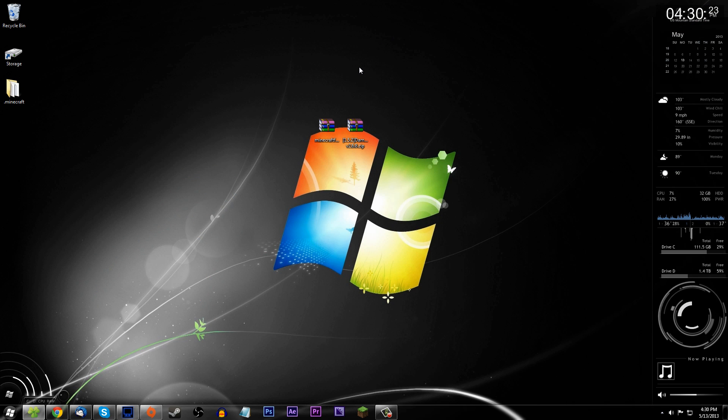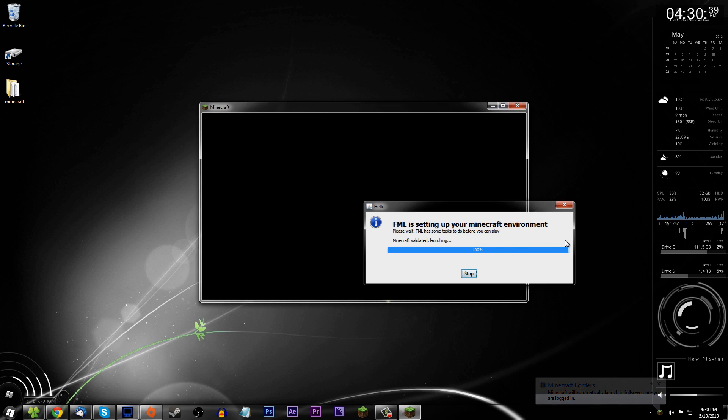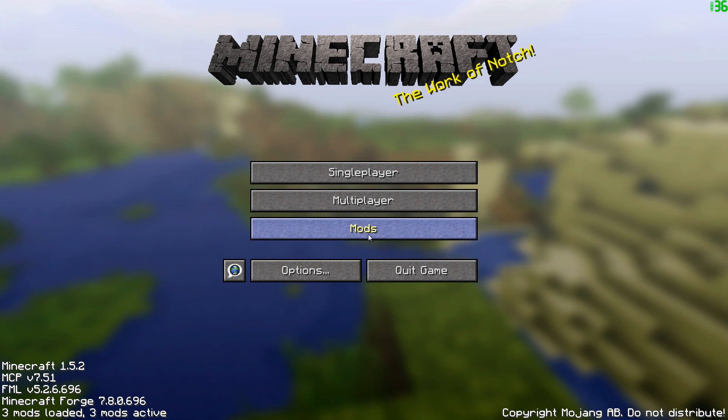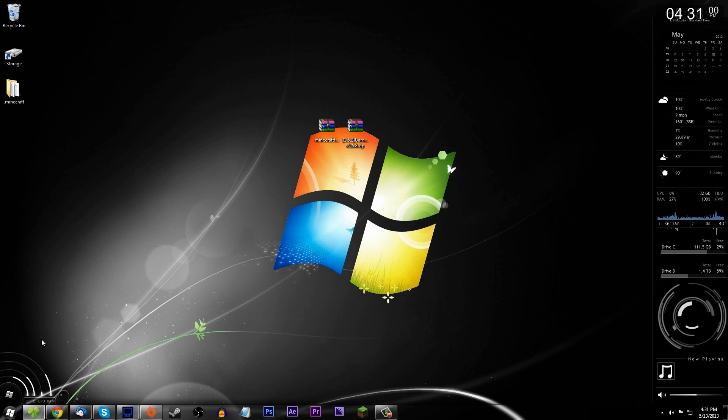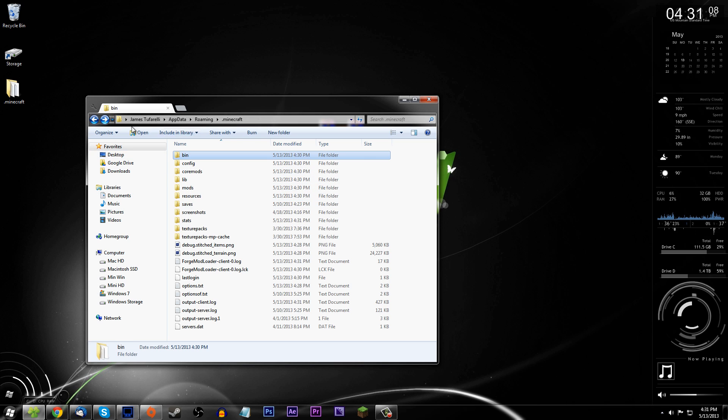It should be done pretty quickly. Then load Minecraft one more time to verify that you've installed Minecraft Forge correctly. It's going to say FML is updating your Minecraft, and once it does that it should load up and you're good. You technically now have a mod installed — one that allows you to install more mods. You've got the Mods option in the menu, confirming Forge is installed correctly. Go back to your .minecraft folder and you'll find a mods folder — it should be empty.